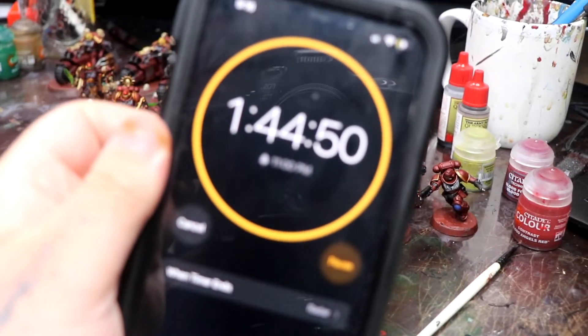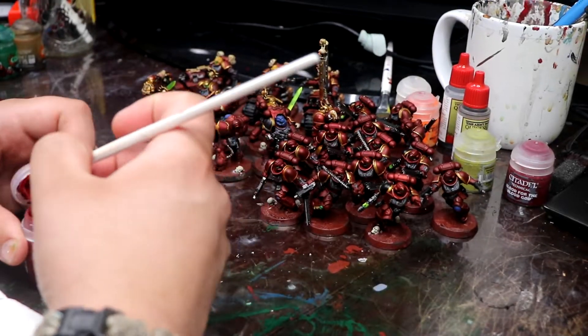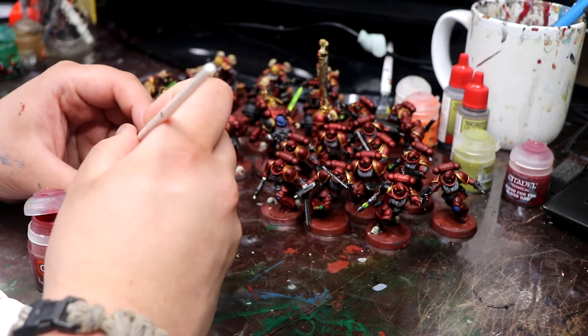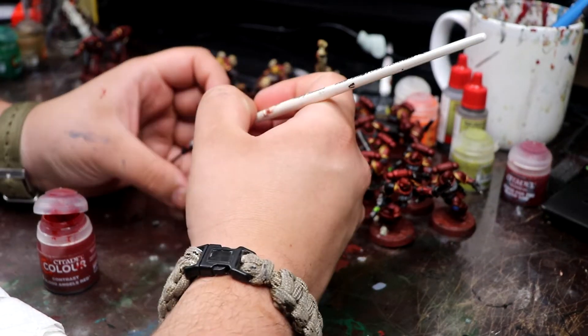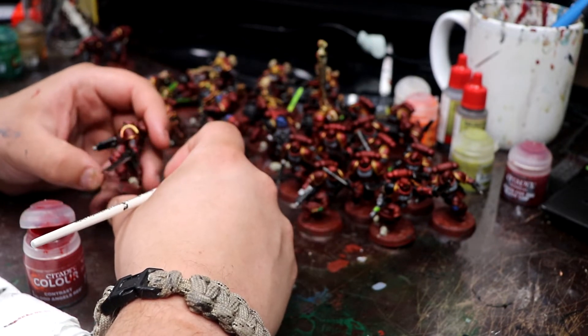After another quick clean-up stage, this left us with just about an hour to go. To finish off my base, I decided to do a burnt umber red base coat and then dry brush several layers of orange consecutively, getting lighter throughout.